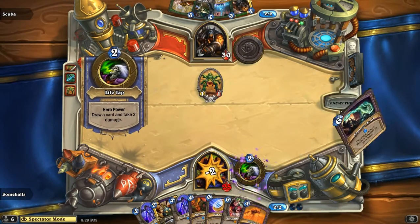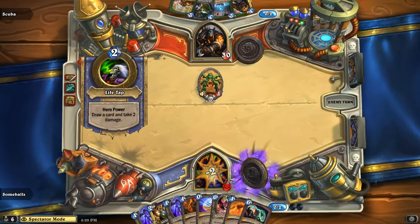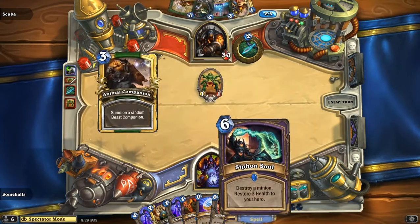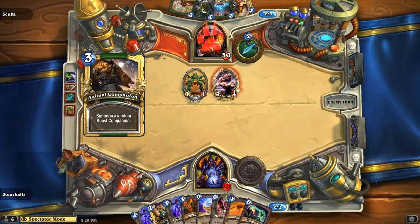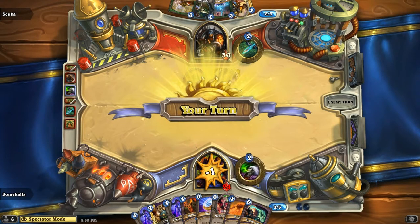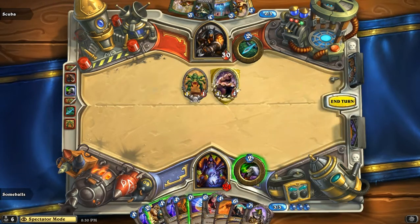I hate that web spinner card. I think I only run one now in my hunter deck, because it's so hit or miss. I seem to always get the one energy murloc cards or something.